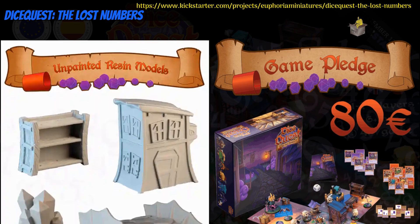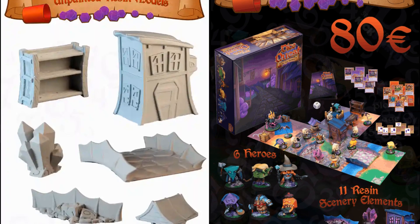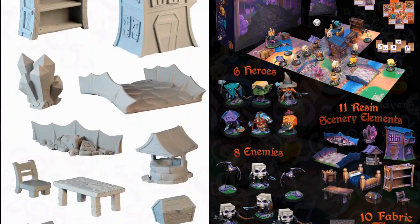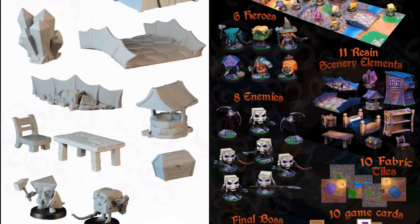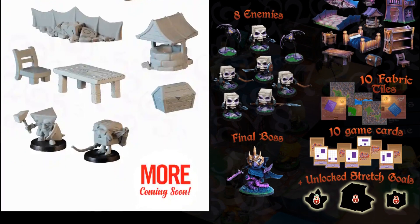Dice Quest: The Lost Numbers, a boxed game with resin cast minis by Euphoria Miniatures of Spain, their 8th Kickstarter campaign. This is a stylized RPG starter set for kids. There are 6 heroes, several enemies, and a bunch of terrain and cards. Just one tier gets you the whole set. This campaign ends on October 3rd, with rewards expected in December.